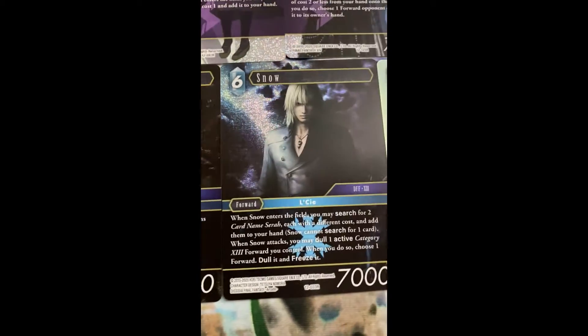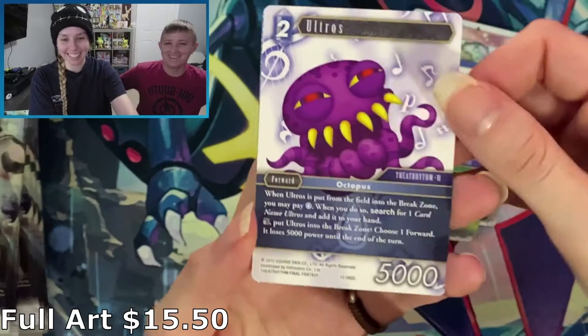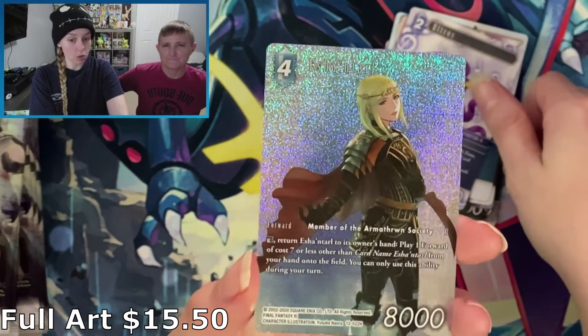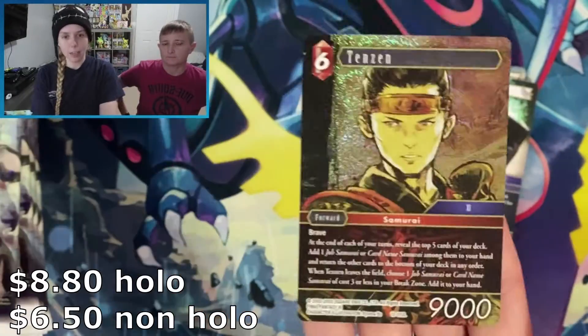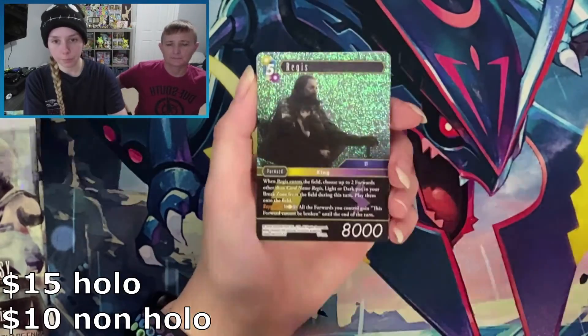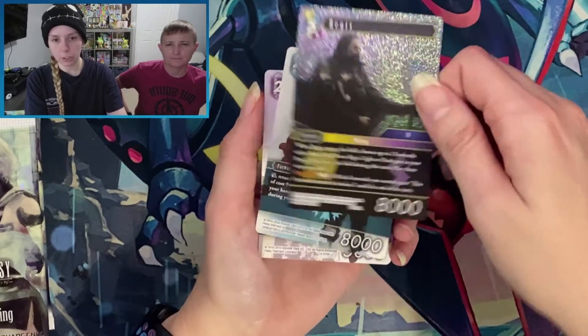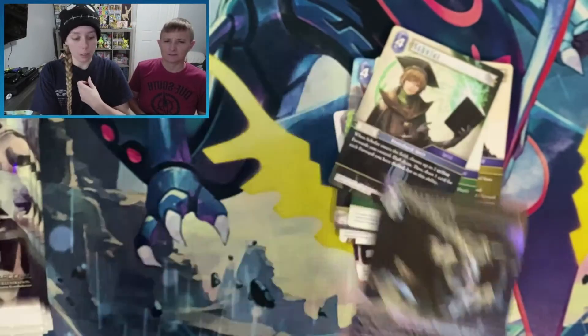One difference between the Final Fantasy TCG and Pokemon is you can get holofoil versions of Commons, Rares, Heroes, and Legends. There are also full arts, just like in Pokemon, however there's no texture — it's just missing the little text box. We actually pulled a full art in the first part of the video and didn't even notice. When pricing out Final Fantasy cards, especially a Hero or Legend, it's very important to look at the holofoil cost, as holofoils are worth quite a bit more.